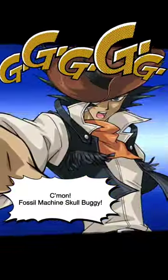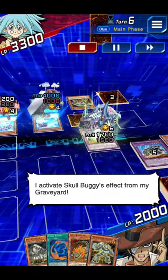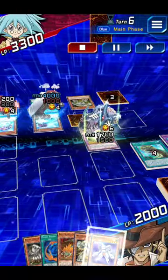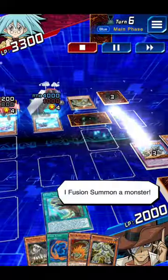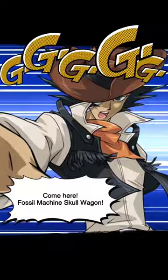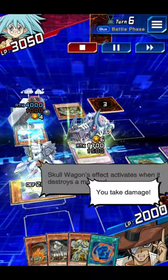Fossil Machine Skull Buggy! I activate Skull Buggy's effect from my graveyard — I banish it to add a monster with Fossil Fusion in its text! I activate my spell card, Timestream! It rewinds time to devolve this monster! I fusion summon a monster — Fossil Machine Skull Wagon! Skull Wagon's effect activates when it destroys a monster — you take damage!